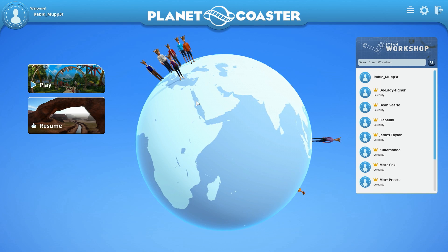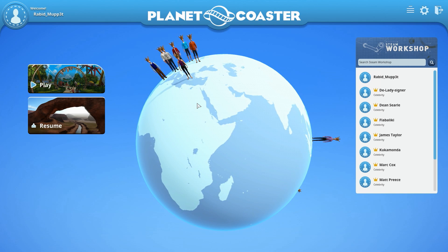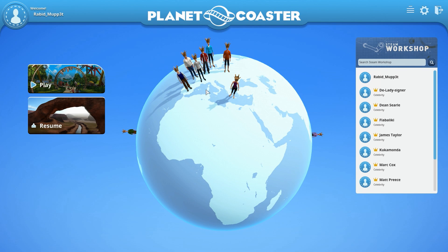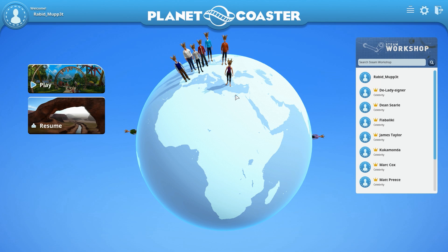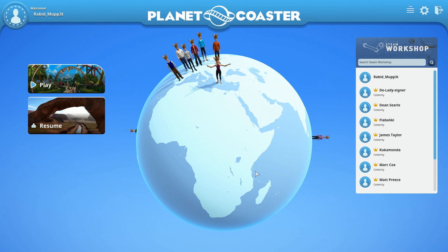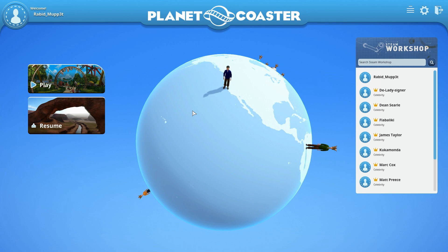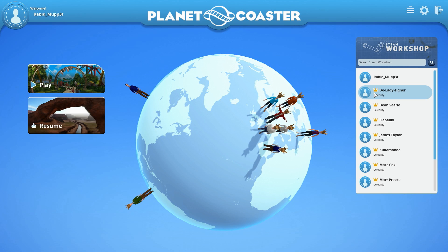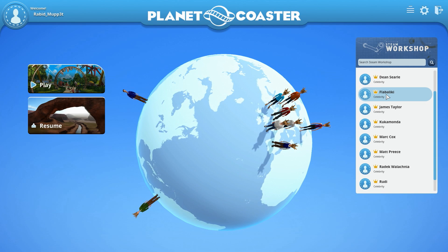The first thing you're going to see on the main menu is an updated globe with a bunch of people standing around — they've all got their little hats on. These are all members of the community, and I believe once we get closer to the beta and the full game release, it will expand more around this globe. Right now there's not a lot of people — there's me in the United States, California.